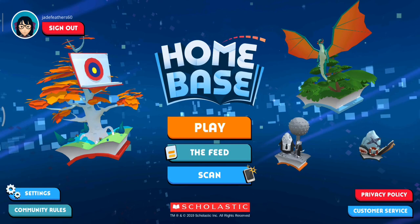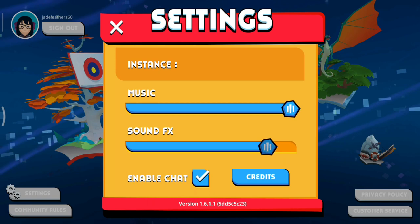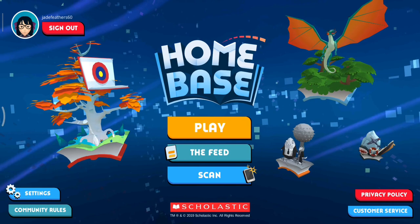On the bottom left, you can see the settings button where you can choose the volume for music and sound, and you can enable or disable chat or read the credits. Nothing interesting happening here, so let's just click play.